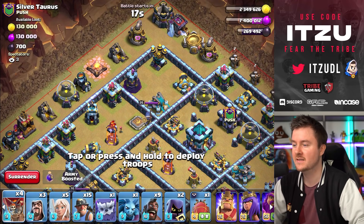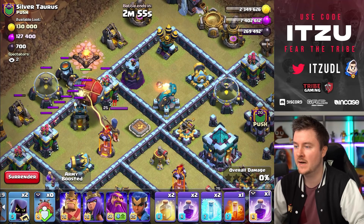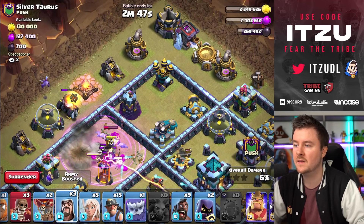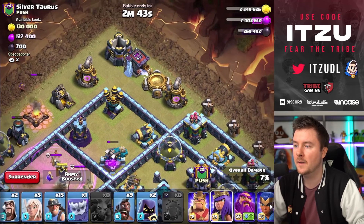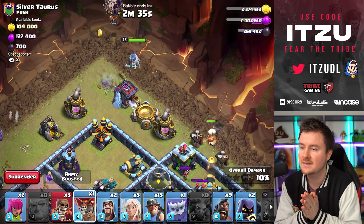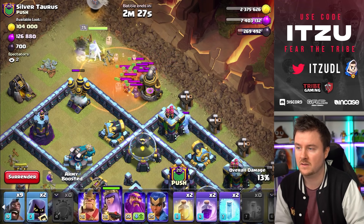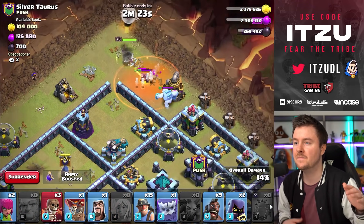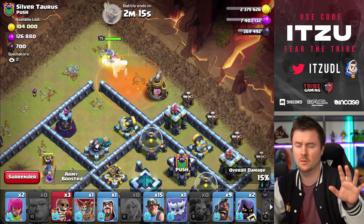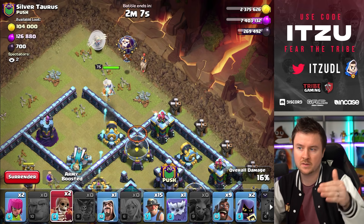Loons first, then the blimp. Loons going the wrong way — just going to risk it. No black mines for now, raging it up. Taking down the enemy Royal Champion and the inferno tower — looking great. Minion doing his thing. Wizard on the top left for funneling, then the queen goes in to take down the top side and the clan castle. Please no super minions — and there are no super minions, which is awesome. Queen is taking down the head hunters, then the ice golem tower, and we can wall break into the elixir storage since the archer tower compartment is wide open.